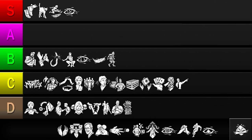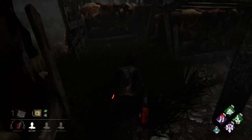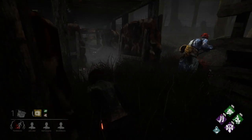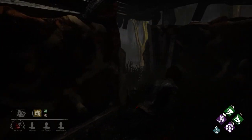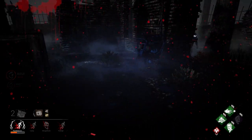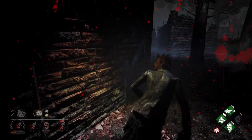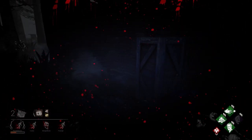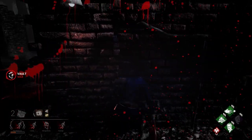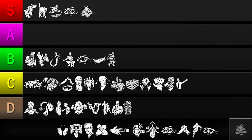Next up is Iron Will. This perk silences your grunts of pain while injured. Depriving the killer of one of the most important tracking tools makes it much easier to lose them during a chase and stay hidden outside of chases. It also makes killers like Nurse and Spirit much easier to deal with, and makes healing out less of a priority, allowing you to focus more on objectives. It does have its drawbacks though — it does nothing until you're injured, and isn't that useful against one-shot killers because they don't let you stay injured. But the amount of survivability this perk offers more than makes up for these shortcomings. I'll be putting it in the S tier.